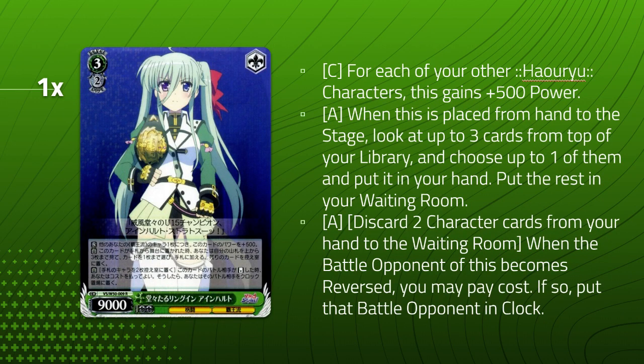This Einhard is our off-finisher. It gets an additional 500 power for everything except your Rene characters — so all non-Rene characters count toward it. It's a top-check three, add one on play, which helps us get into our finisher climax since our finisher is a heal finisher. It also has an on-reverse ditch-two clock kick. Lots of utility on one card. We're already in green anyway, so easy one-of. Helps you draw into your finisher climax and clock kicking is guaranteed.